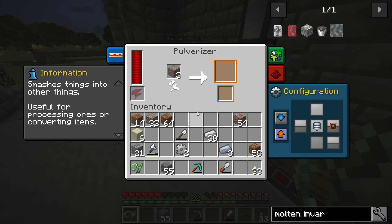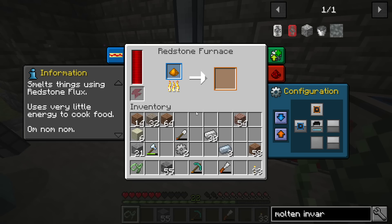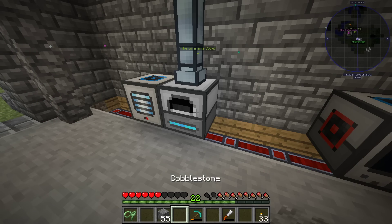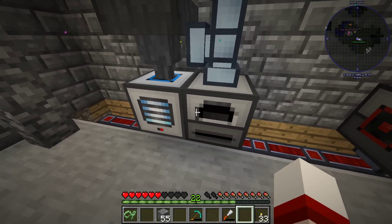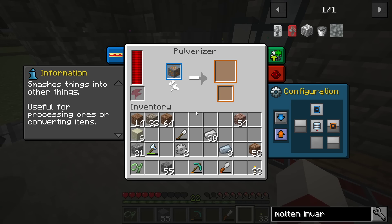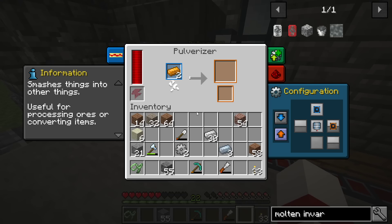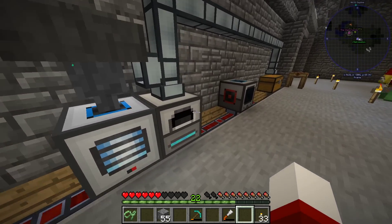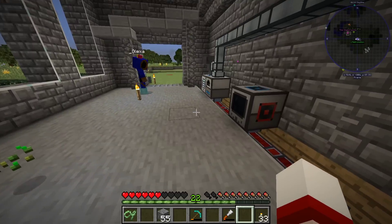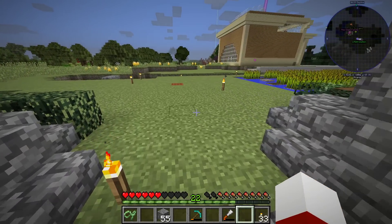Now we do not have to use the smeltery to do ore processing because this is just doing it automagically. If we make the top of the pulverizer an input, we could store ores in there. Or - this sounds insane - but the main mine is sitting at your place. If we ran item ducts all the way from your mine to here, we could pipe the items directly from there into here. Sounds good, which is cool.